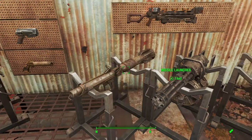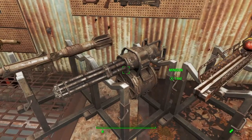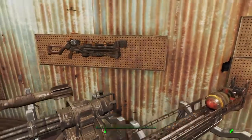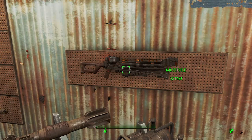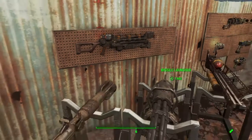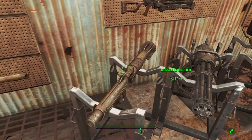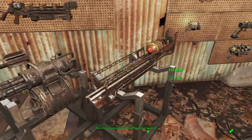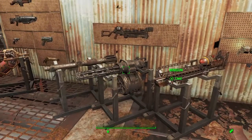It makes a Missile Launcher, a Minigun, a Fat Man, and a Gauss Rifle. They'll come out as the basic versions — you'll still need to modify and upgrade them. Those are the four weapons that it makes, and you need the Gunnut Rank 3 perk to build the contraption in the first place.